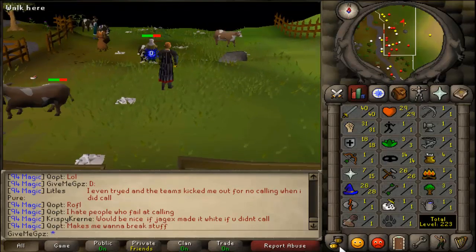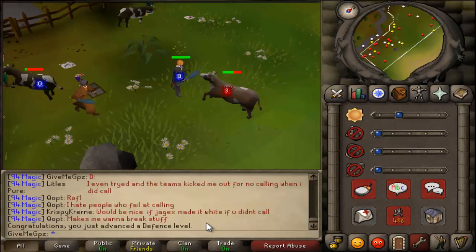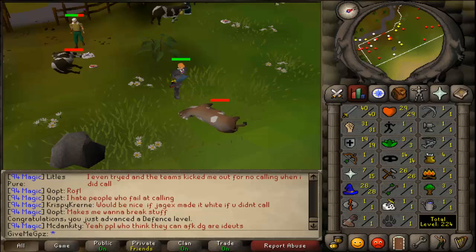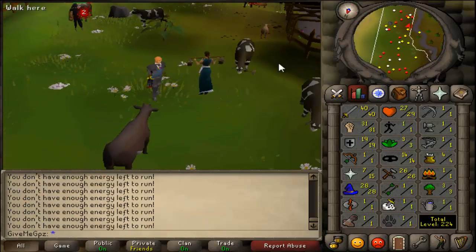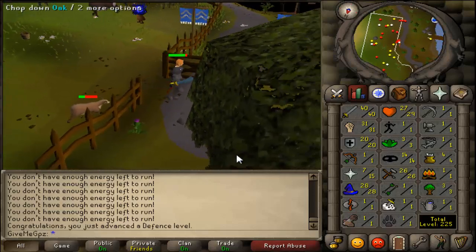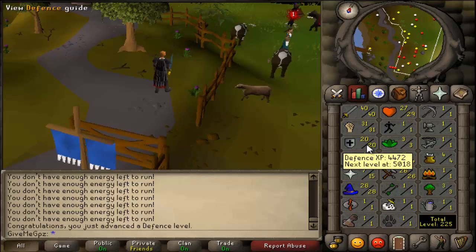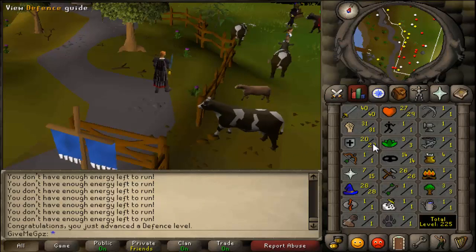We're just about to get 20 defense now — 19 and then 20. You'll see I was a certain amount of XP off 20 defense; the lowest XP I could get would be to hit a four on a cow calf. I was 16 XP off and I hit a four, so I'm only two XP into level 20 defense, which is really good. I hope you enjoyed this — thanks for watching, hit me with a thumbs up or a comment if you really enjoyed it. Thanks guys!